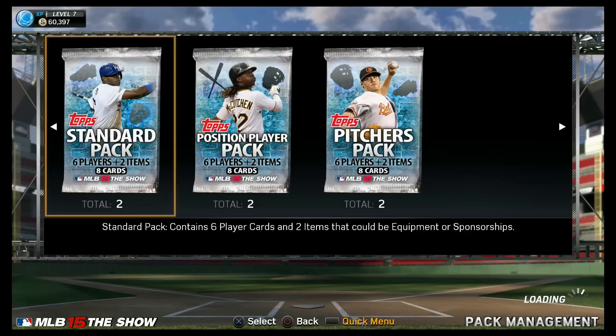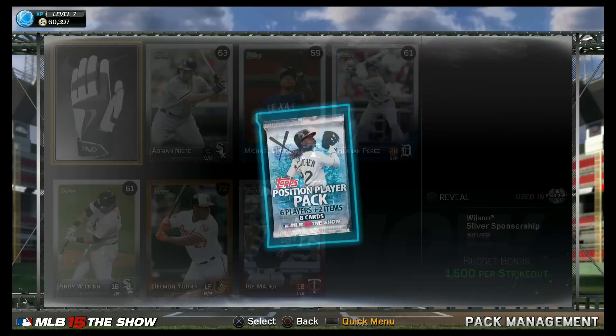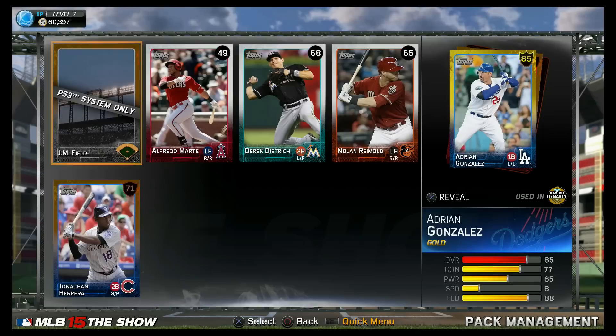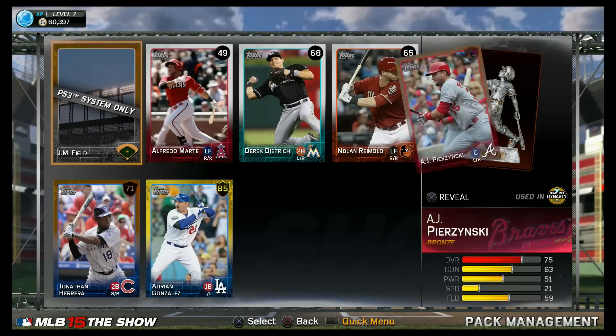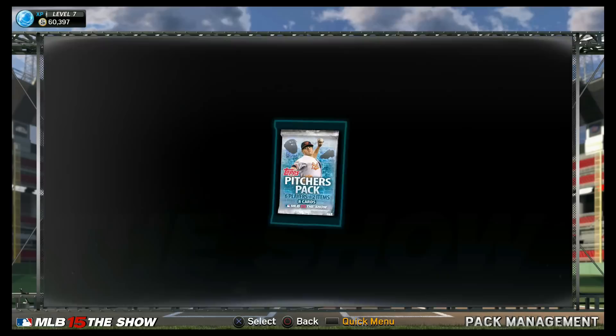Here we go — good first baseman: Joe Mauer. Exactly what we needed, 81 overall. I will take it. And we got a Wilson sponsorship. Here is another position pack — can we get another infielder? I see a gold back there. Adrian Gonzalez, another first baseman — that's my first gold card. It's like a gold leaf fill up top. That's a really good pickup. I should have a great infielder now, and we got a Trophy Hunter's Trophy. Position packs are kind of fire. In the future I might just pull position packs since I think I'm already set on pitchers, and my pitcher packs have been pretty lame.